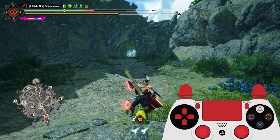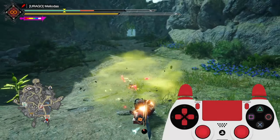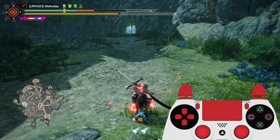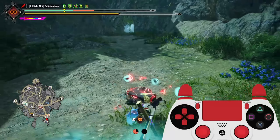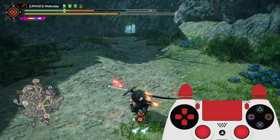Going to the training area before using it on a hunt will save you time in failed quests. Also remember, if you time Strongarm Stance or Strongarm Counters correctly, you'll get an attack boost. And if you're running Offensive Guard, that's an additional attack boost as well.